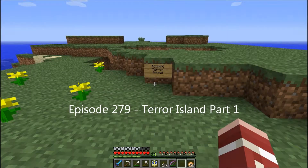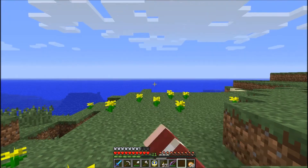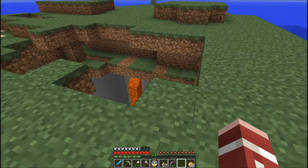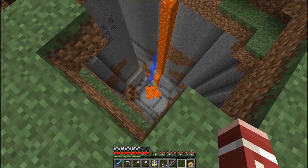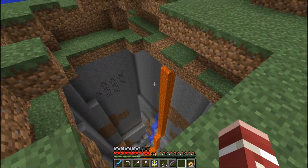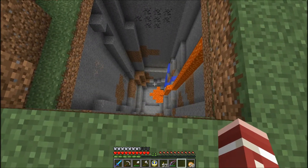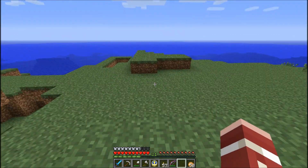Hey everybody, it's Andy, a.k.a. Max Ryder. I am out here on another island I found when I first did my initial exploring. That direction lies the edge of the map, which I'm trying not to expand. I found this when I first started exploring. It looks like it might turn into a ravine, but I'm not sure. Anyway, I named this Terror Island, or Terror Isle.